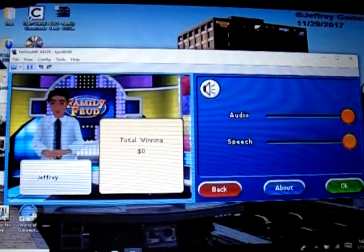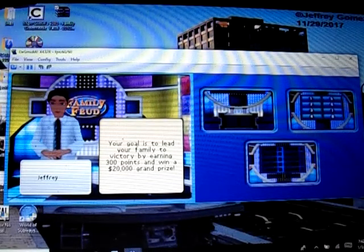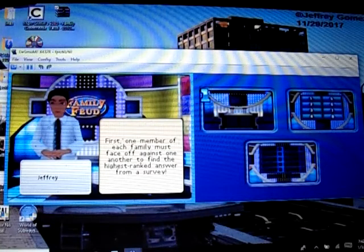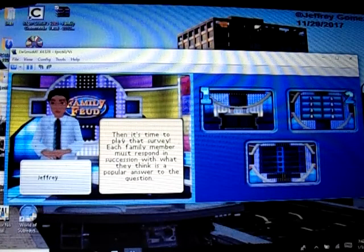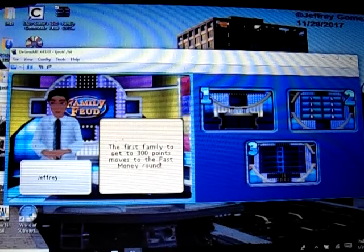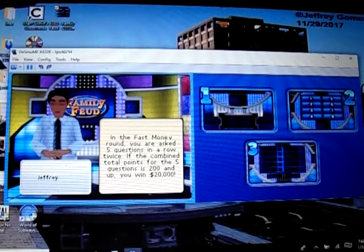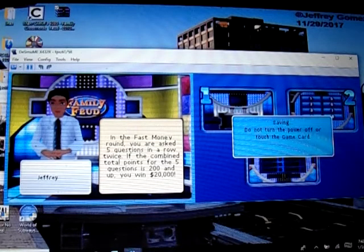Okay, class mode. I'm gonna change the game options first to make sure everything's okay. Class mode — your goal is to lead your family to victory by earning 300 points and win a $20,000 grand prize. One member of each family must face off to find the highest ranked answer from a survey, then the family plays the survey. Three strikes and the other family can steal. The first family to 300 points goes to the fast money round — answer five questions twice, and if you get 200 points or more, you win $20,000. Alright, let's begin.